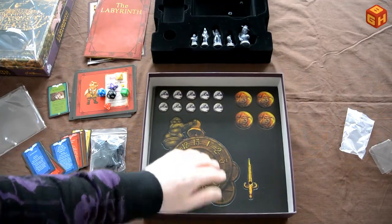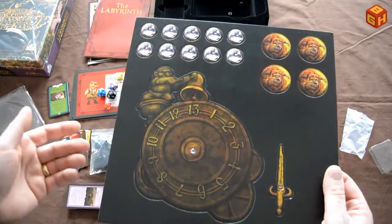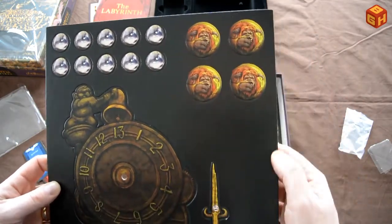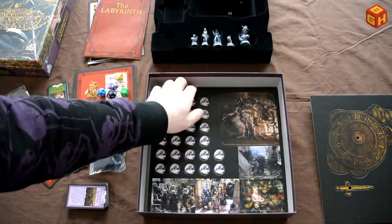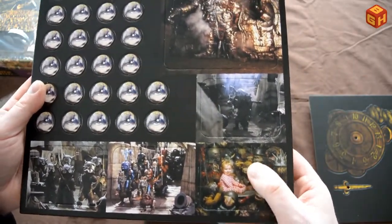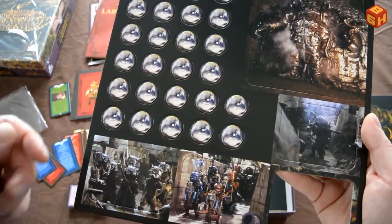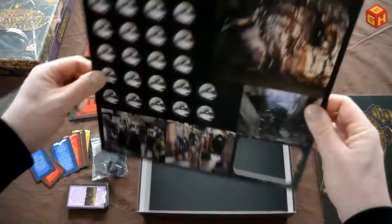Then the punch boards. First you'll notice this big clock, used to track time during the game — you've got 13 hours, basically 13 turns to reach the goblin city and beat the final challenges, otherwise you lose. There are willpower tokens, a smell-bad token you get when you fall into the Bog of Eternal Stench, and more willpower tokens on the other side. There's also a first player marker with little Toby surrounded by goblins, and the final boss standees: goblin artillery, cavalry, infantry, and Humongous.